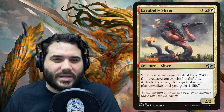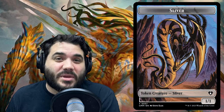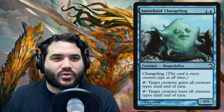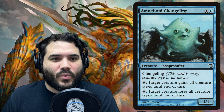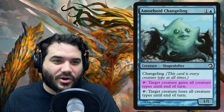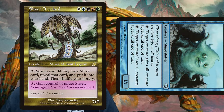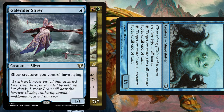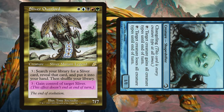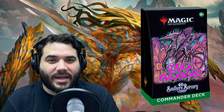Another win line is using Lava Belly Sliver to ping opponents for damage each time a creature enters the battlefield. With enough mana and slivers, you can ping people to death or make sliver tokens with Sliver Queen. Also, with Amoeboid Changeling and Intruder Alarm out, you can tap Amoeboid Changeling to target an opponent's creature, turn it into a sliver, then pay three into your commander to steal it. When that creature enters your side, it untaps Amoeboid Changeling — letting you repeat the process and steal the entire board.